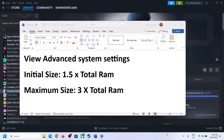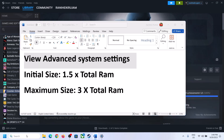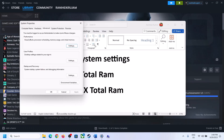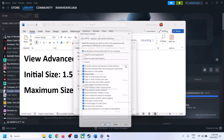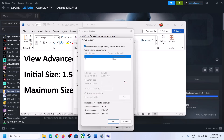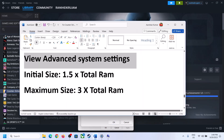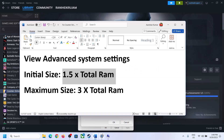The next step is to increase the virtual memory. Type 'view advanced system settings' in the Windows search box and click on it. Click the first Settings button, go to the Advanced tab, click Change. Uncheck 'Automatically manage paging file size for all drives', then select the drive where the game is installed. Put a check on Custom Size. For the initial size, it is 1.5 times your total RAM.